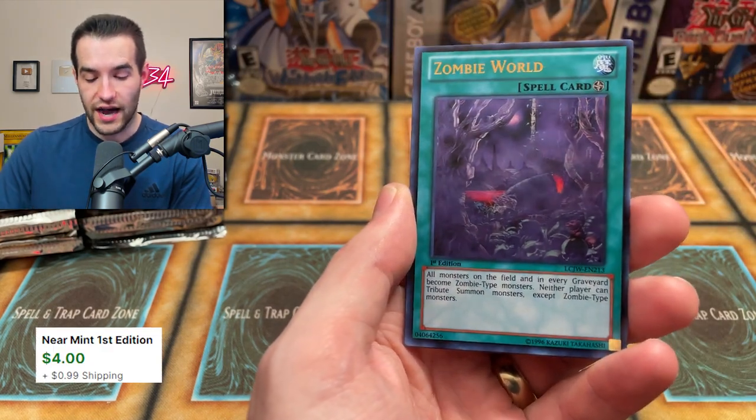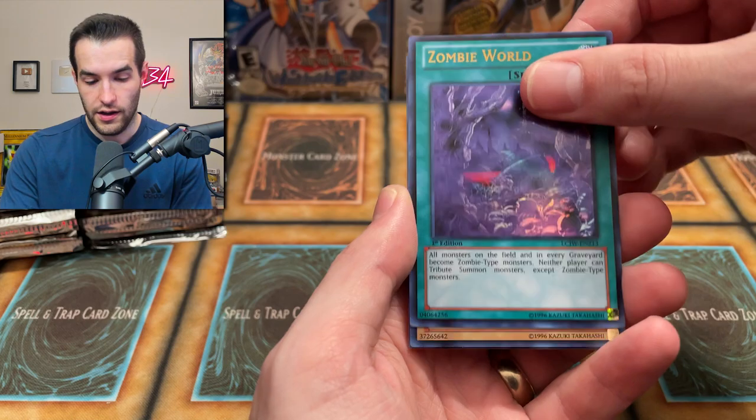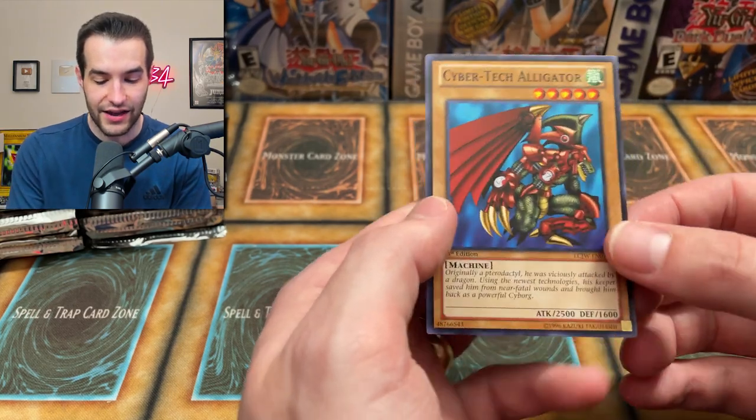Visionary. Zombie World — still good to this day. Did get an ultra reprint in Duel Overload I believe. That looks really good. And a Sabresaurus — so we're getting our dinos today. And then a Harpy Lady 1 with a Cybertech Alligator. I would say that was probably our worst pack so far.